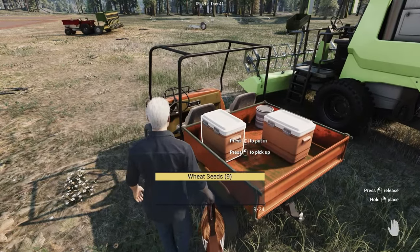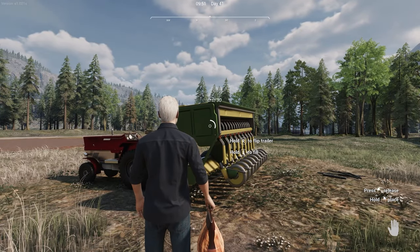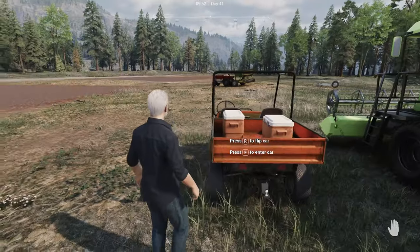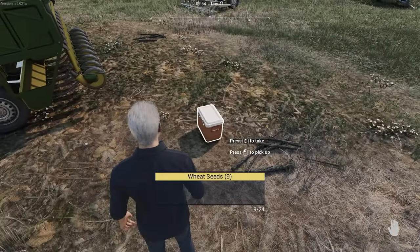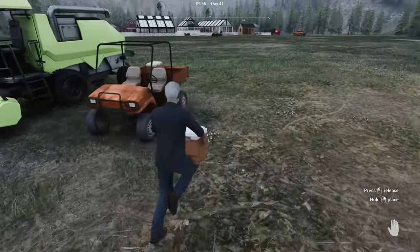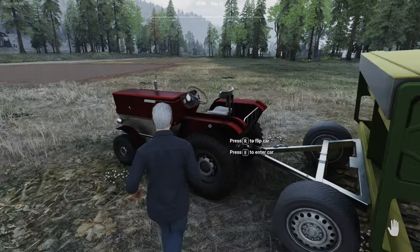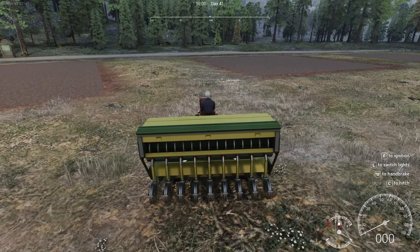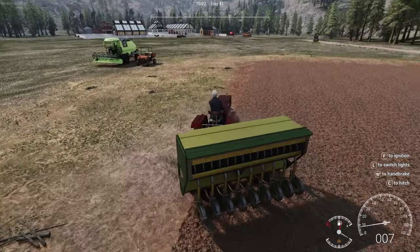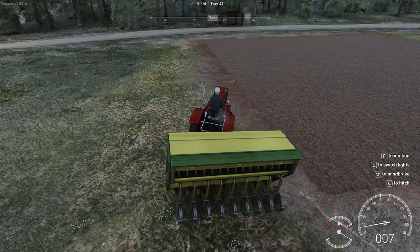I hit my trigger on my Xbox — the right trigger makes the vehicle move forward, so since those two functions are combined it's impossible to do with the controller. I have seeds over here. I put a bag of seeds in the seeder — good thing I bought as many bags as I did. You can carry the bags in the cooler, I found that to be a good thing. I'm just going to grow some wheat because the whole purpose is to feed the animals. I'm not even sure if you can sell crops in the game.